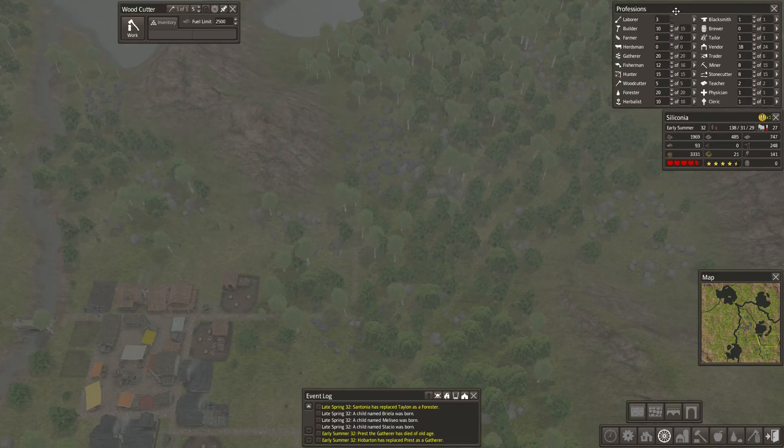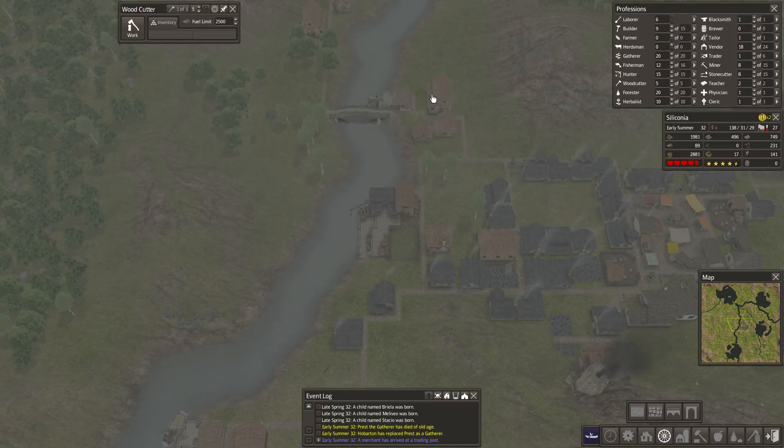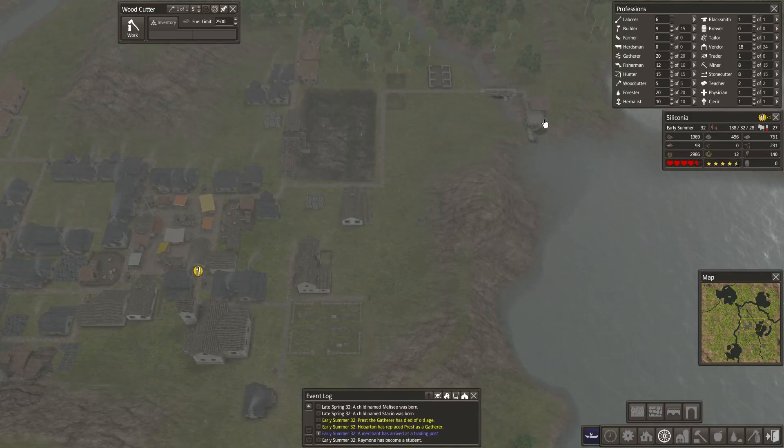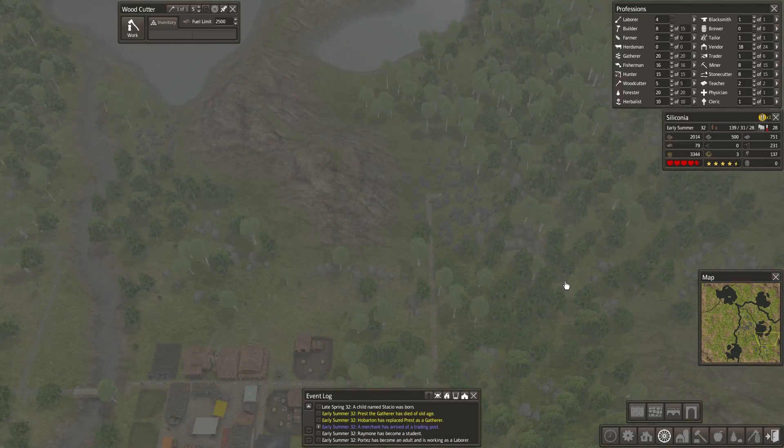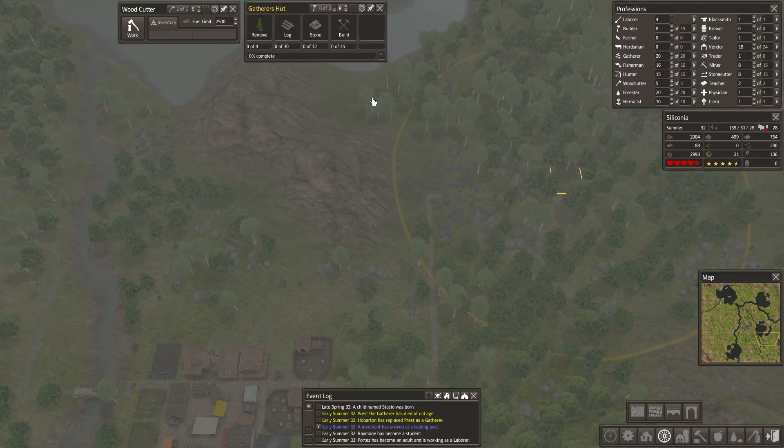Yes, we need another woodcutter. Merchant has arrived — okay. Chickens and sheep, we can't do anything with that. Fishermen though — we can increase our fishermen. We've got a gatherer's hut, it's gonna get built there.